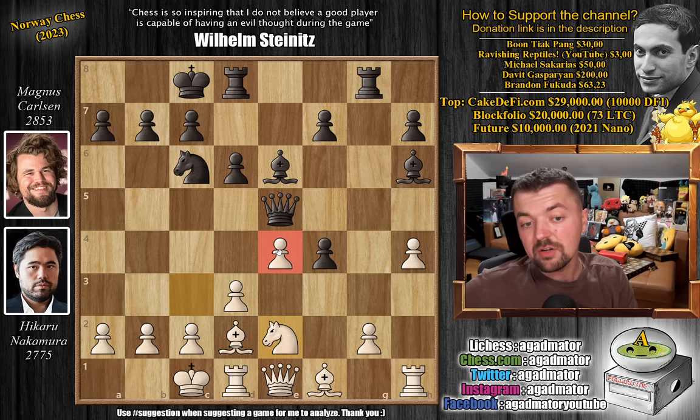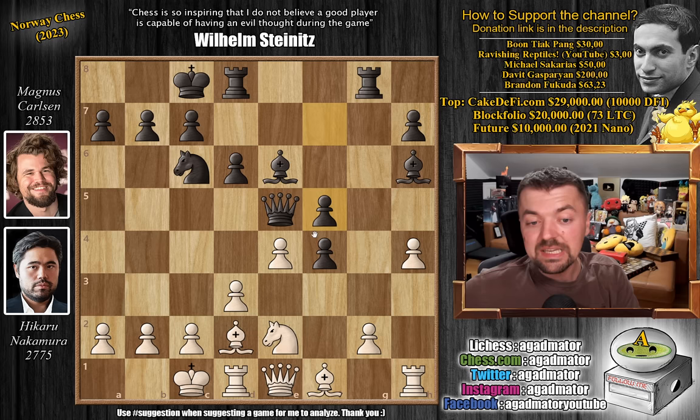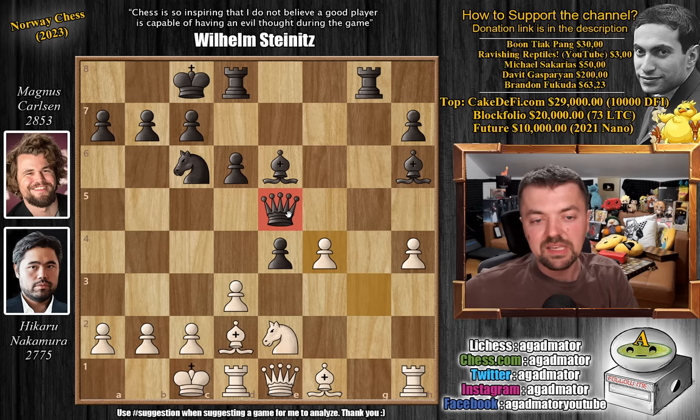You might be thinking, what about Bishop captures on a2? Well, you could play it, but Hikaru's plan is mostly to play g3, as the bishop on h6 is undefended. Capture on f4 and you don't really care about the a2 pawn. You have to play like this if you're playing for the win — and I mean, you have played the King's Gambit. You can't play the King's Gambit and be all turtle-like. So after Knight to e2, Magnus plays pawn to f5, and now pawn to g3.